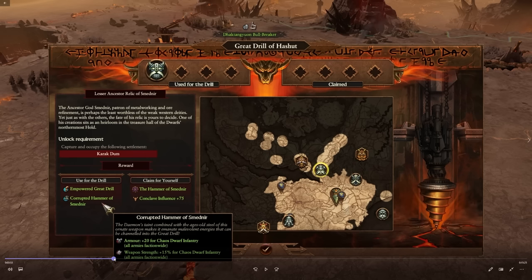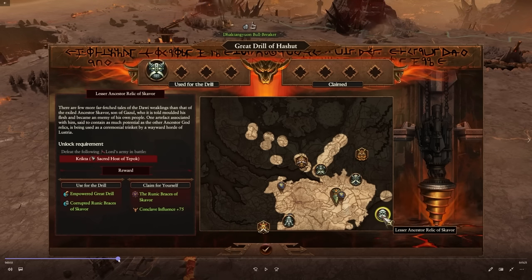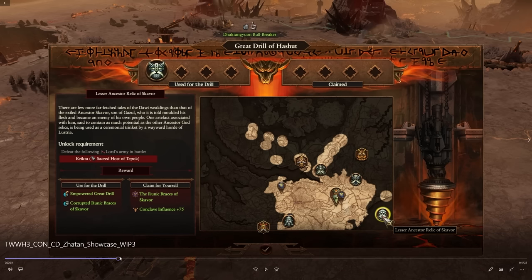Claiming a rune for yourself gives you the individual item bonus and conclave influence, which you need to claim seats. So basically it's: do you want to buff your faction, or buff your character and conclave influence? These rune locations are essentially quest battles, which is pretty cool.